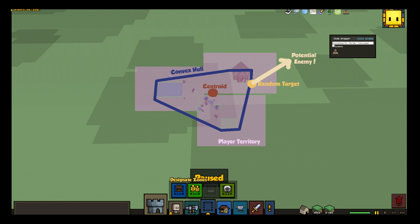Then we walk away from the proposed location on the convex hull in the opposite direction from the centroid until we find a spot that is not inside your territory. Then we check if that spot is underwater, or in a mine, or some other unsuitable location. And if it passes all of these tests, we put the new object down there.